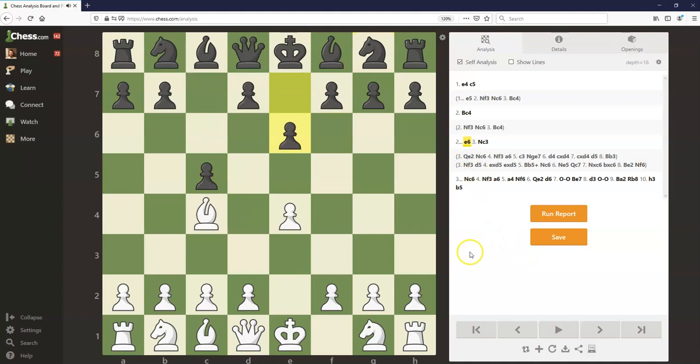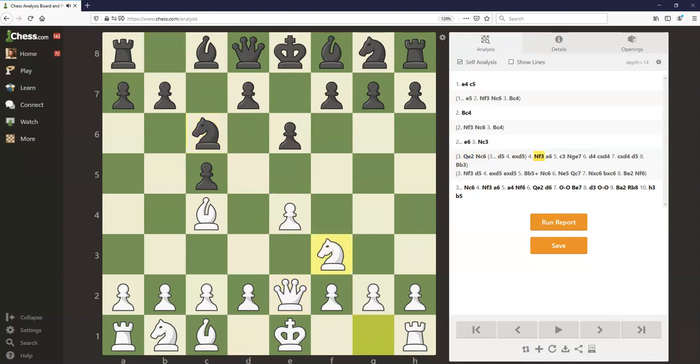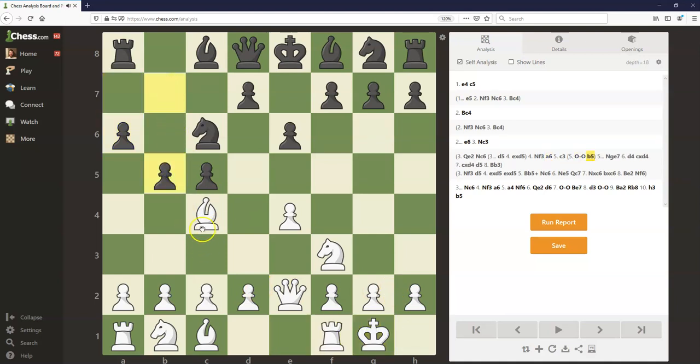Going back after e6, white has tried queen e2 in some games. This does stop d5, because now d5, e takes d5 leads to a pin, which would not be good for black. But instead, black can just play a little bit more slowly. After queen e2, black could just play knight c6 to develop a piece, then knight f3, and now a6, intending to expand on the queen side and gain some tempos on the bishop. White has to be careful — this bishop can easily get trapped. Let's say white plays castles. Now after b5, bishop b3, c4, the bishop actually gets trapped on b3 and black is completely winning.